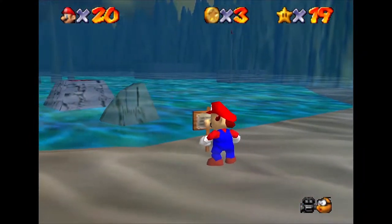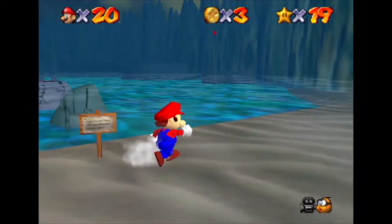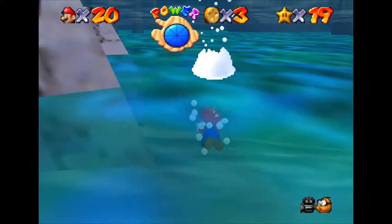And now we've had a comprehensive lesson in how to swim from a signpost located on the edge of the water — I'm sure nothing can go wrong. So, with both feet first, we jump in.